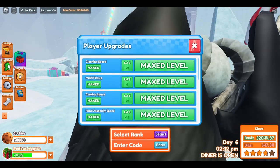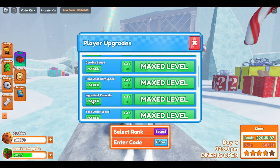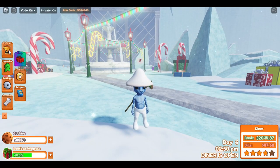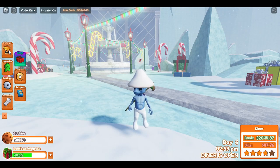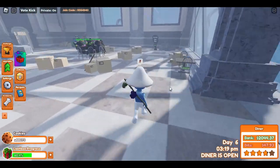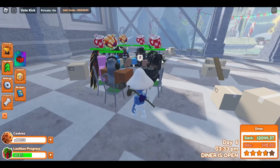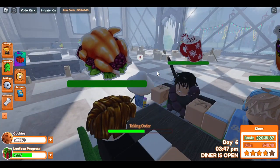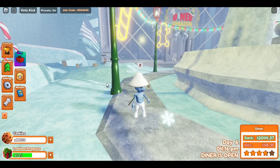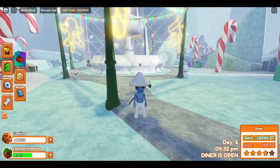As a beginner, focus on these upgrades and max everything out, but save ingredient capacity for last — definitely prioritize that last. Use the missions I've shown: the cleaning spots mission, the fishing mission, and the cooking mission. If you have a take-orders mission, come back inside while fishing and run around taking orders — you don't even have to serve them food, just take their orders.